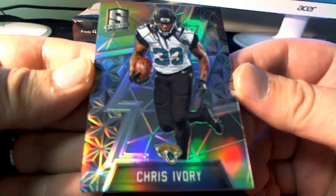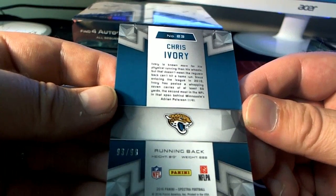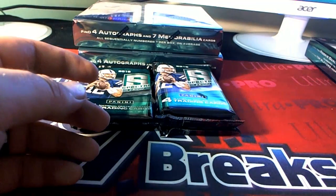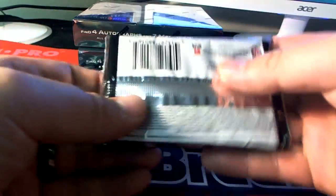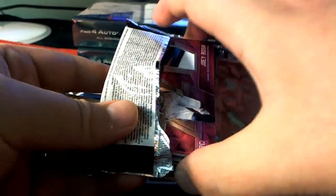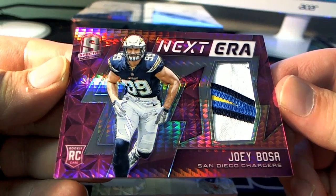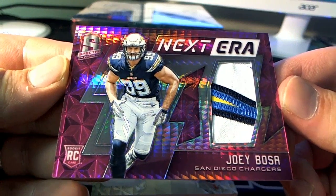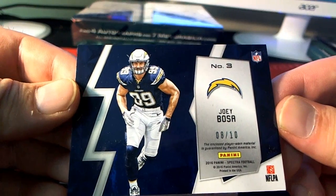Next one here, we got a Chris Ivory for the Jags, 93 of 99. Jacksonville — that would go out to Ron. Oh, that's nice. There we go — here's a Joey Bosa, look at that. Next Era, yes sir, nice four-color for the Chargers. 8 of 10 — that's David F. coming out to you.